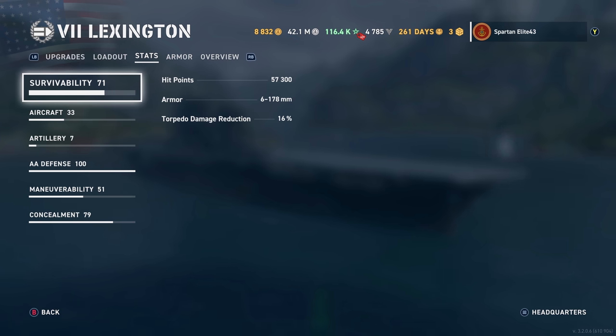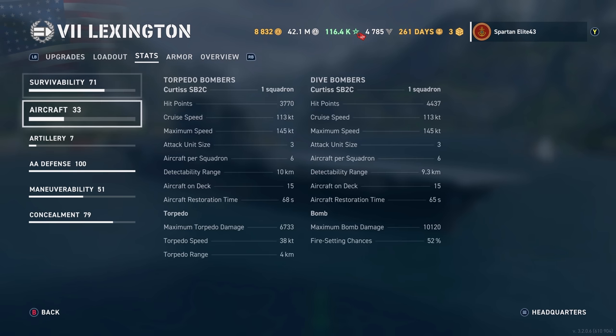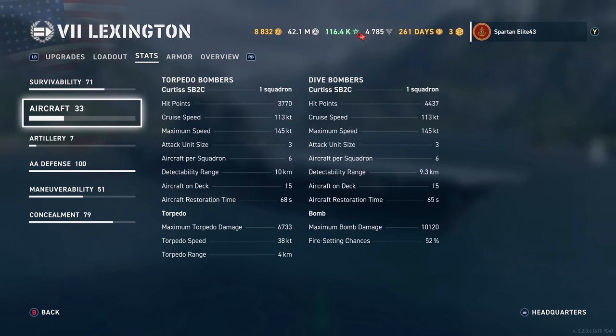We have 57,300 hit points with 16% torpedo damage reduction. On the aircraft you get Curtis SB2Cs, and for one squadron hit points is 3,770. Cruise speed is 113 knots, maximum speed 145 knots. Attack unit size is only three planes but your maximum aircraft squadron is six, so you'll send six planes out each time and they attack in threes, giving you two runs per squadron as long as you don't get them all shot down. Detectability range is just 10 kilometers. You have 15 aircraft on deck for torpedo bombers and 15 dive bombers.